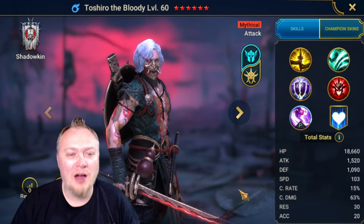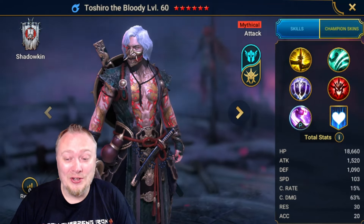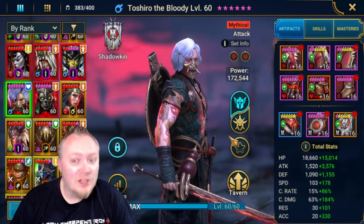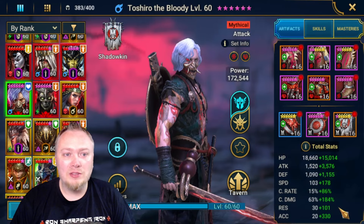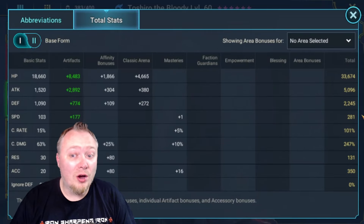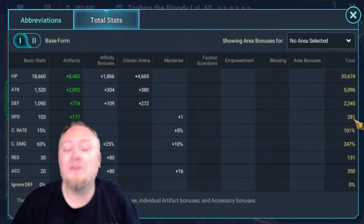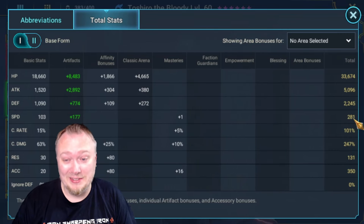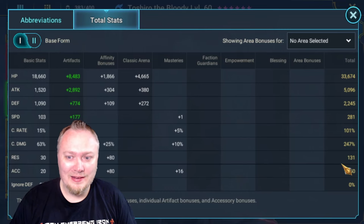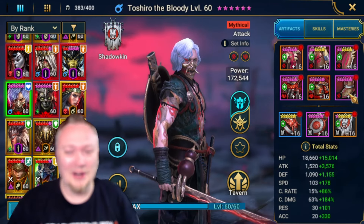Spoiler alert — he's good, really really good. I put some decent gear on him — not the best of the best, but you do need accuracy. For nightmare, we need 350 accuracy, and we got exactly 350. I also have him very fast, so some of you might be able to cut 40-60 speed off and get better stats overall. I didn't expect him to do this kind of damage, so I didn't put him in the best possible gear, but it's definitely not bad.